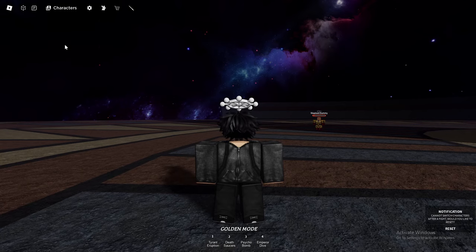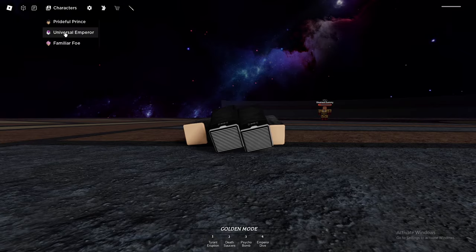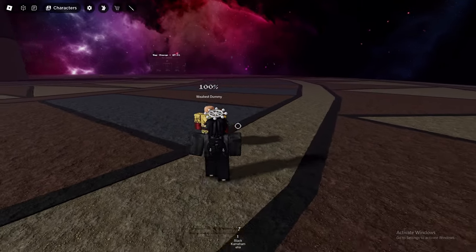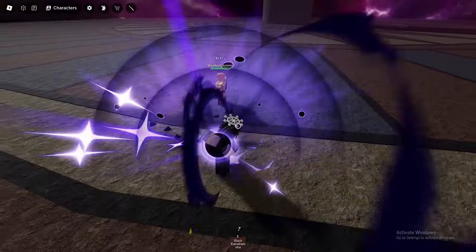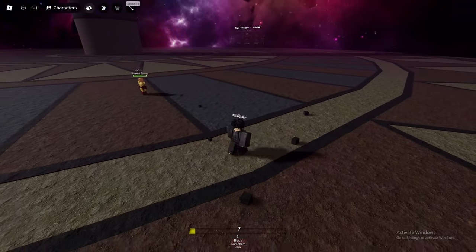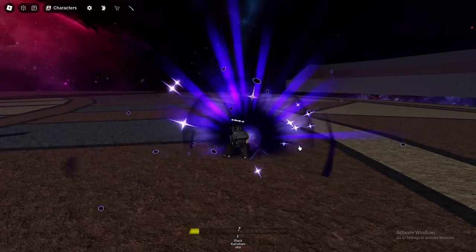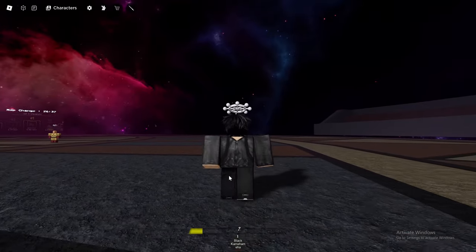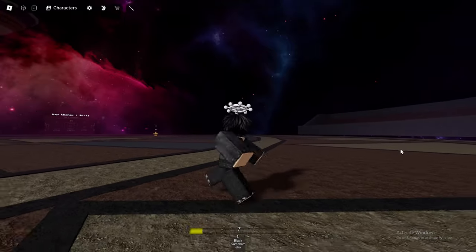Now let's move on to the Familiar Foe, aka Goku Black — I'm so excited for this. I'm not sure how many moves he has, we're gonna find out right now. First move is Black Kamehameha — wait, that looks so nice, way different than I expected. Let me turn off cooldowns and use that again — those effects look so nice! We're gonna go ahead and do some ranked 1v1s, probably with Frieza's moveset. Doing a 1v1 with one move is kind of crazy but let's get into it.